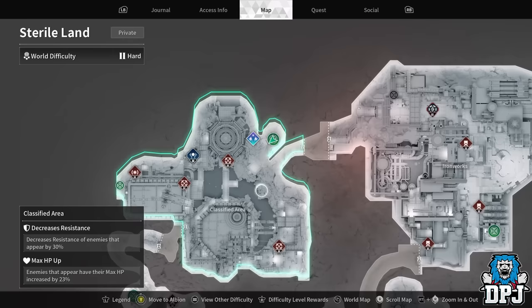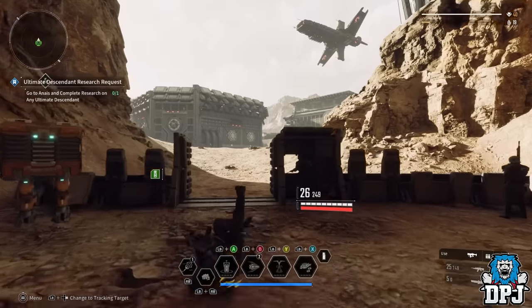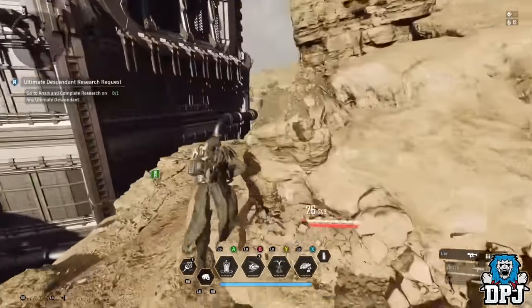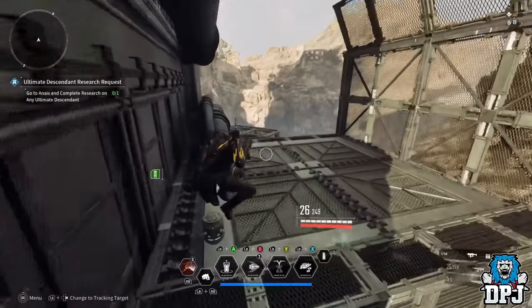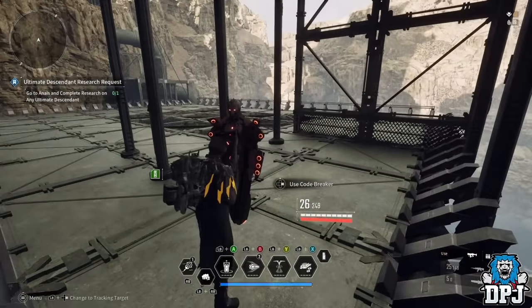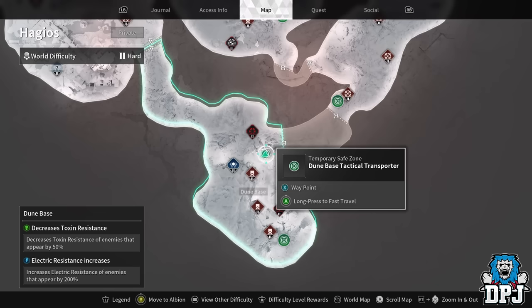For Sterile Land we go to the Classified Area and spawn up here. This is the only area with vaults in all of Sterile Land, so even if this one misses, search around — there are about four or five in this tiny area. The most efficient and closest one is just around this corner, jump over this gap, and it can be right here.